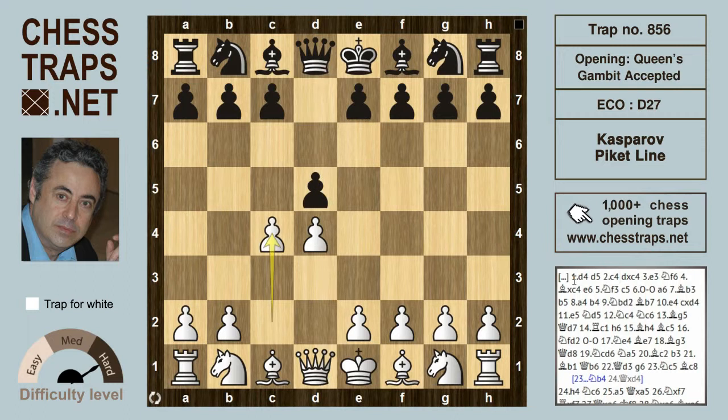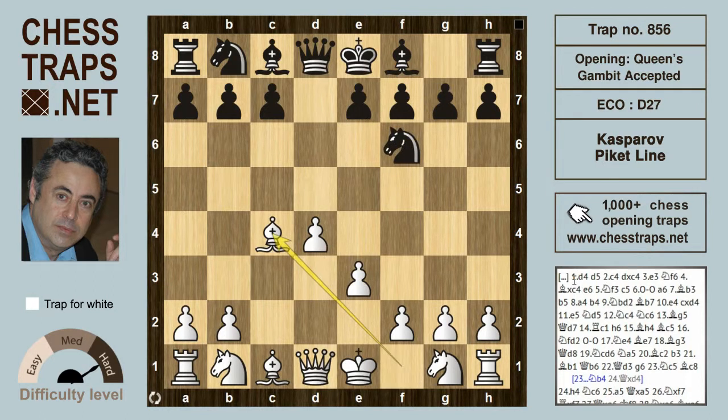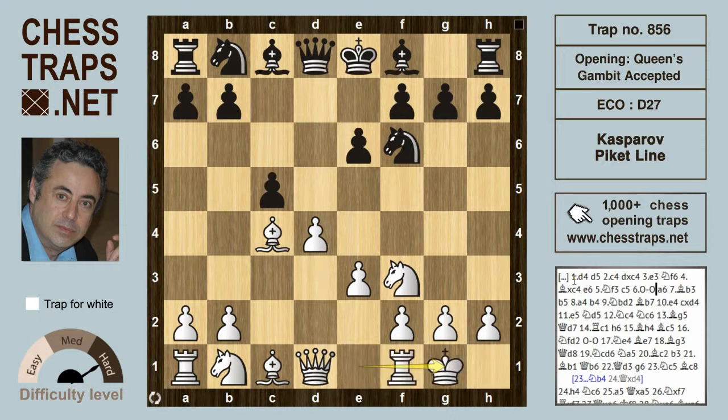d4, d5, c4 — the Queen's Gambit. Black takes, e3 wants to recover the pawn. Black's not going to defend it, so knight f3 and c5 strikes at the center after white castles and a6.